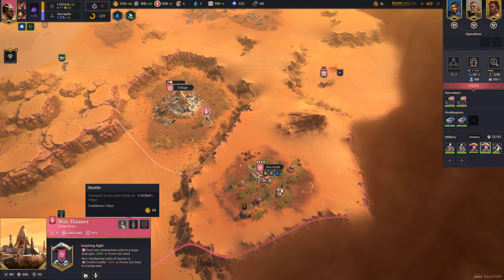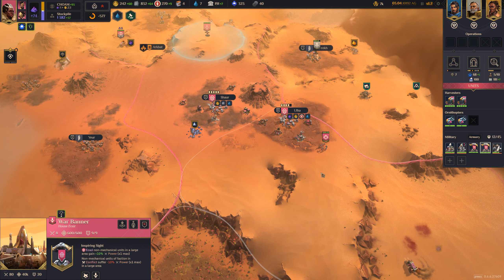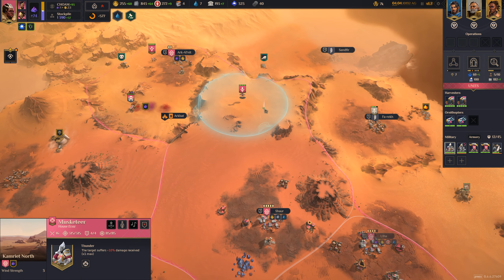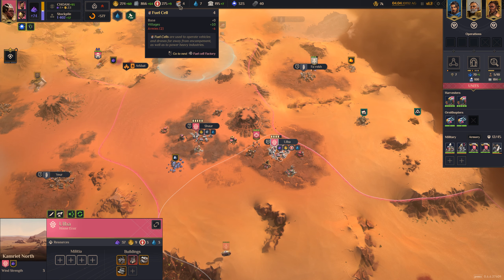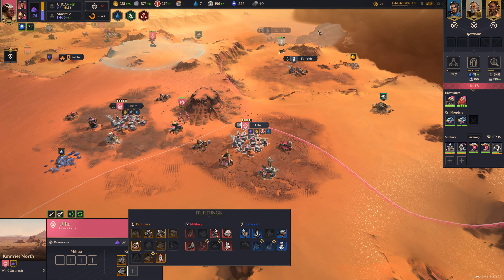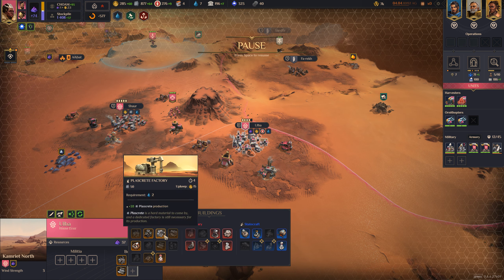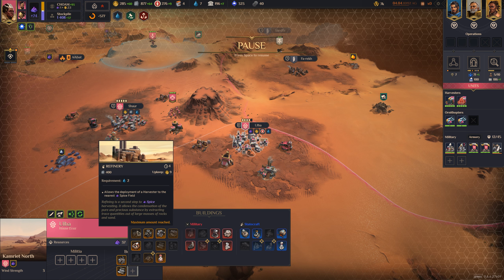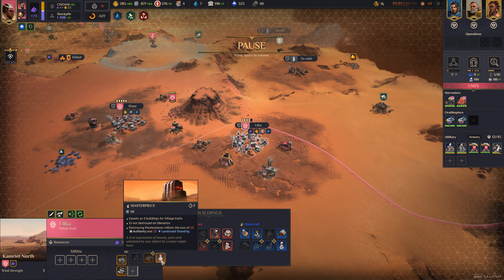I feel like I'm missing it — it's right there and I'm just missing it. War banner up here too, and we'll bring you up here. We're a little low on fuel cells and a little low on water. We're going to take care of the water problem up here, but the fuel cells can be something we address now. We have fuel cells — I know they're here.